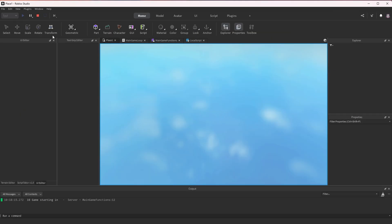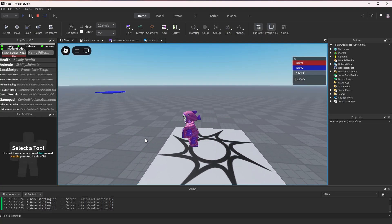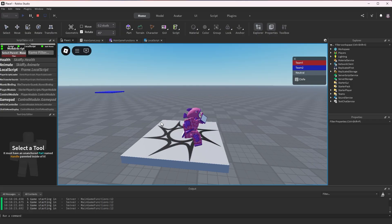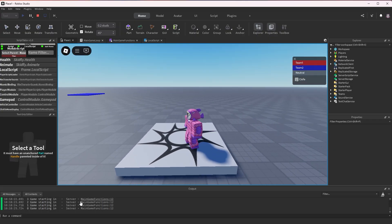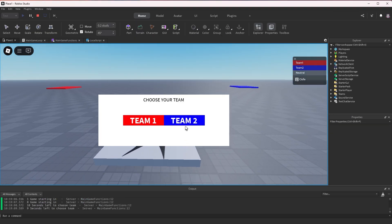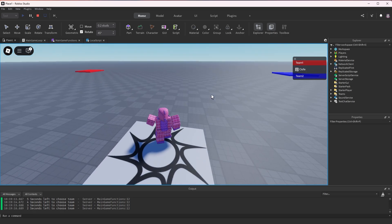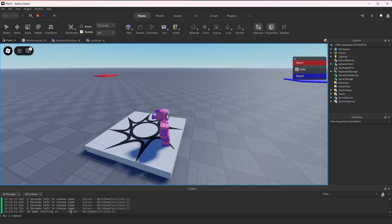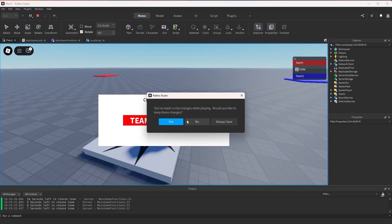Let's see if this works. Hit play. We're counting down — this would be like we're inside a lobby waiting. It doesn't work; I don't see any GUI. Let's figure out why. Okay, I am going to choose team one. Now we're in team one — this is promising. It didn't teleport me and now it's restarting the timer. Let's figure out why it didn't teleport me.